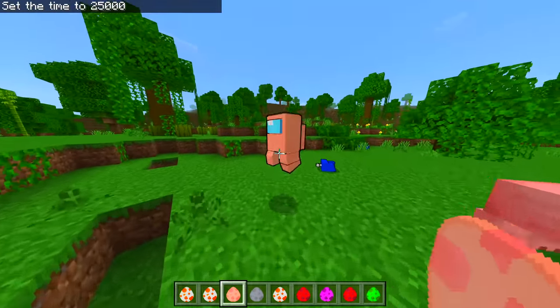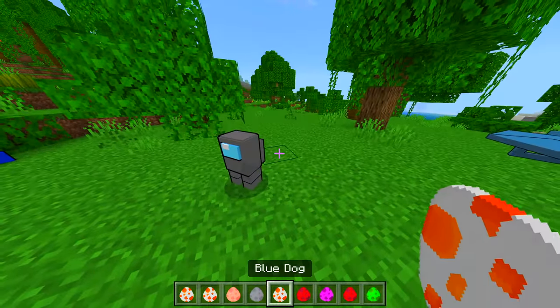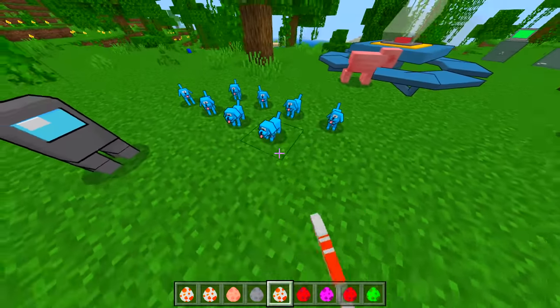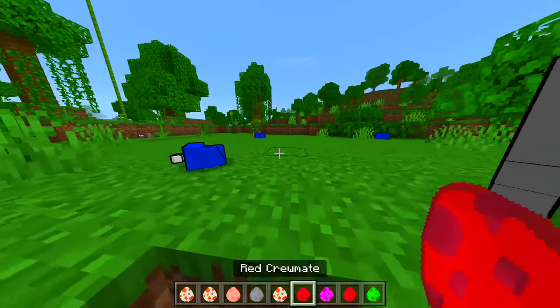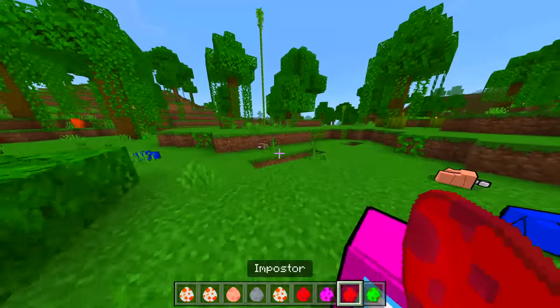How many times does it take with just my fist? Okay, we got a gray crewmate. We got a blue dog — is there a baby blue dog? Surely — oh yeah, there is! Look at him, that's super cute. That is very cute. Red crewmate, we got a pink one.